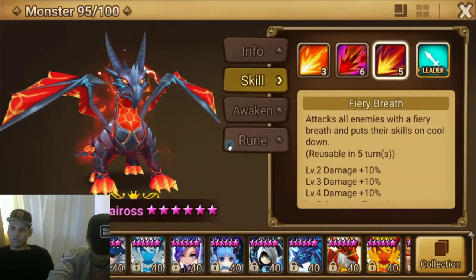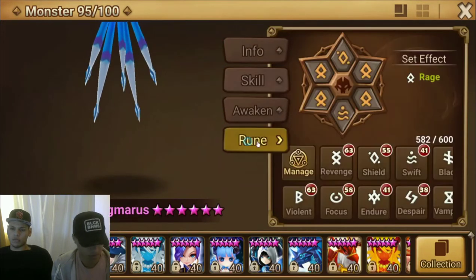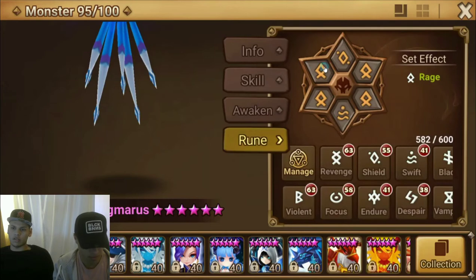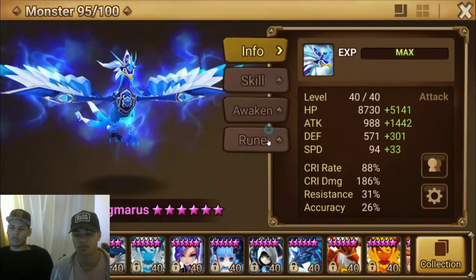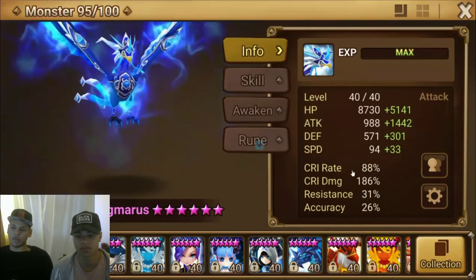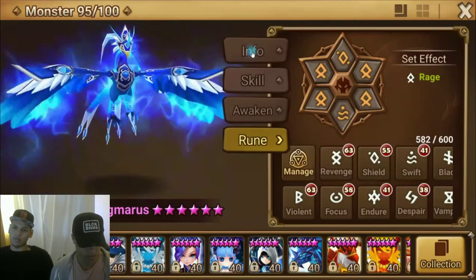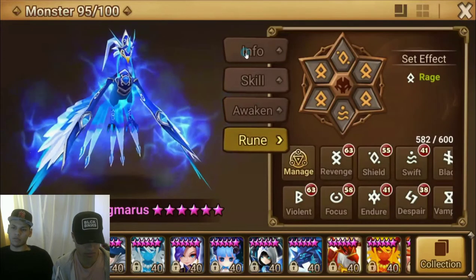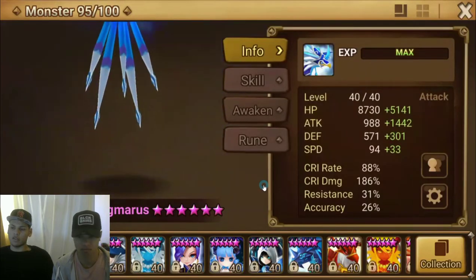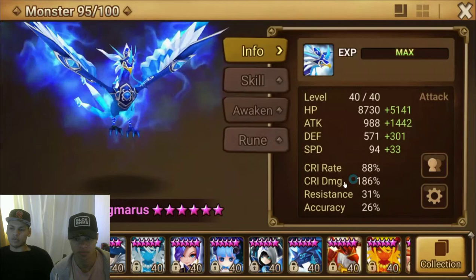The runes should be either attack, attack, attack — let me show you real quick. Attack here and here. If you can't get crit rate high enough, you can do attack or damage attack. If you're dying too much, you can put HP on the left or right slot. You have to adjust to how strong you are, but you want to have as much attack, crit rate, and crit damage as possible.